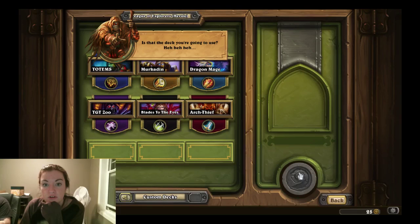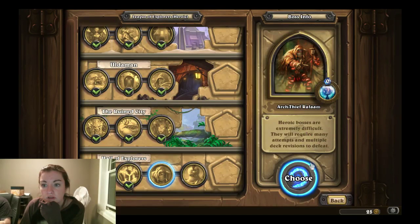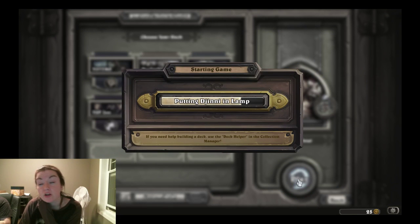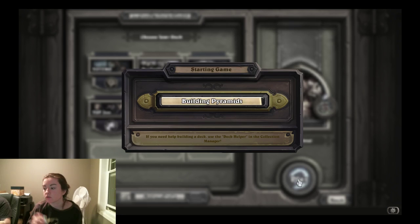He gets a random card each turn that costs three less — the Unstable Portal hero power. Oh, and it's a Warrior deck. I probably should have said that to start with, but I think you might have figured that out from the Commanding Shout and Cursed Blade.